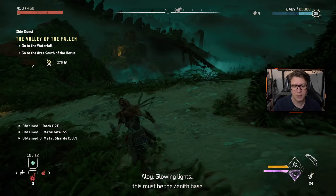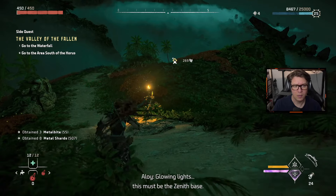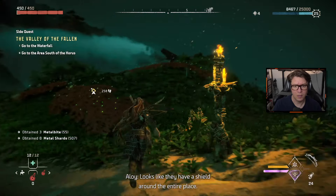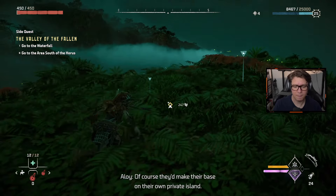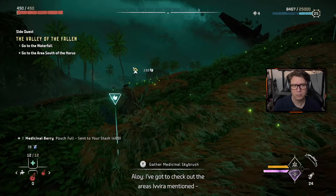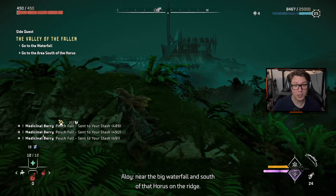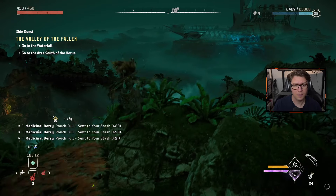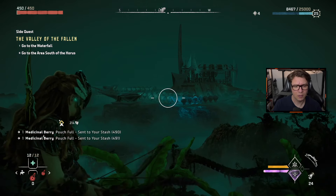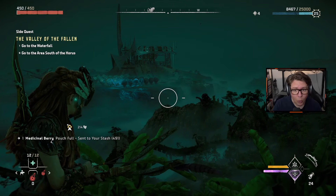I'm getting a lot of supplies. This must be the Zenith base — looks like they have a shield around the entire place. How the hell do they have a base on a private island? But back to the current problem — I've got to check out the areas Yvira mentioned, near the big waterfall and south of that Horus bridge. Holy hell.